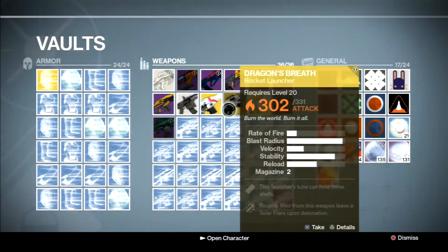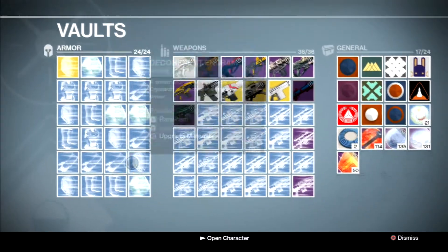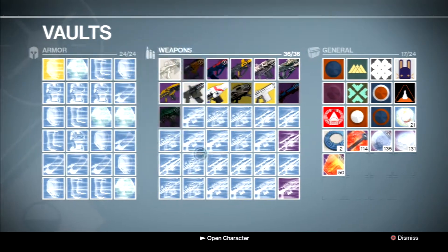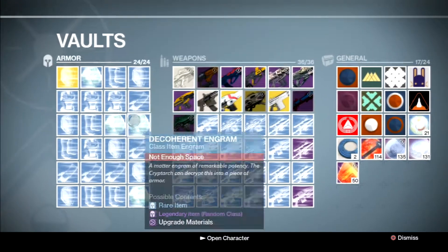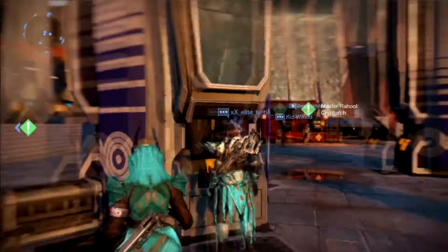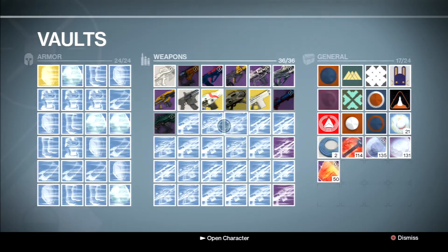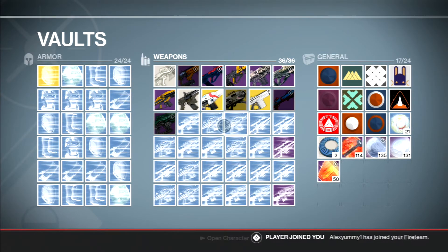My audio glitched on the last little part of the video right there, but I just wanted to show you guys all the blue and purple engrams here — those are from this farming method, except for this one which is from the nightfall. This is from about an hour of doing this, and my inventory is also full. You can get endless amounts of shards, strange coins, motes of light — anything.